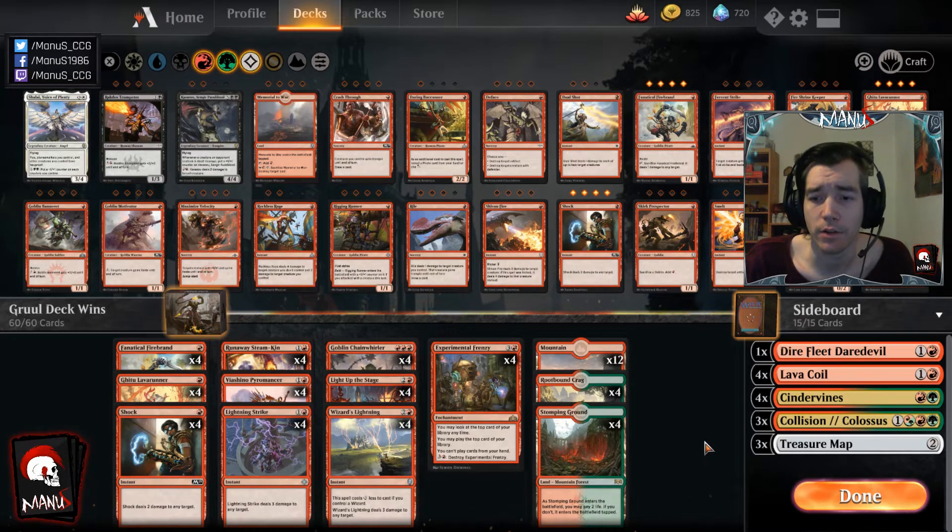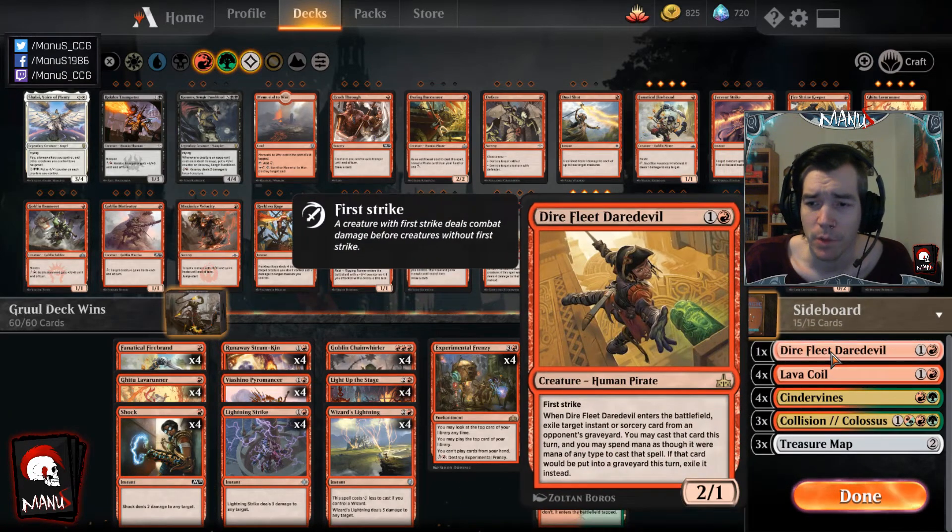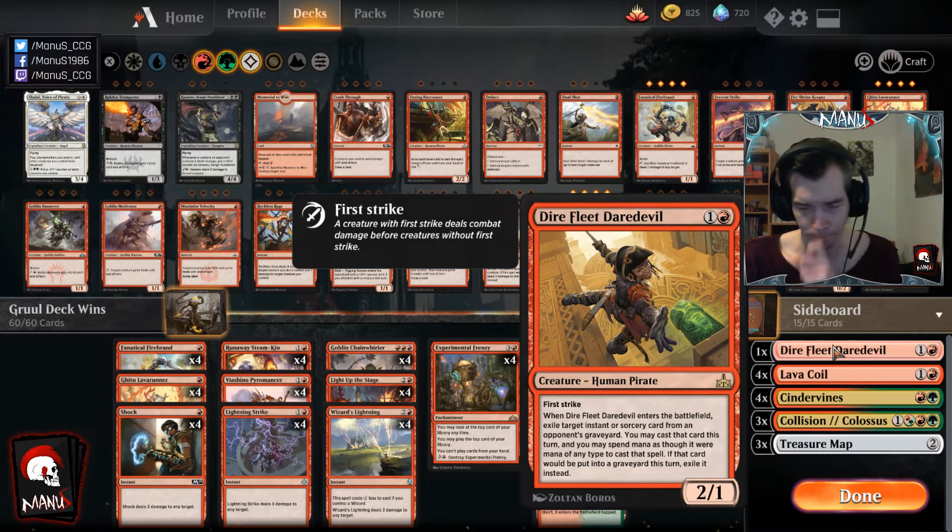Now let's talk about the sideboard, which is pretty interesting and I think one of the bigger draws of this version. It has a lot of transformational potential, which is probably a big part of why Alex went seven and three in constructed with it. First we have the one Dire Fleet Daredevil, which mostly comes in in the mirror but can come in against other archetypes — look for matchups where they have cheap spells that would be worthwhile getting.